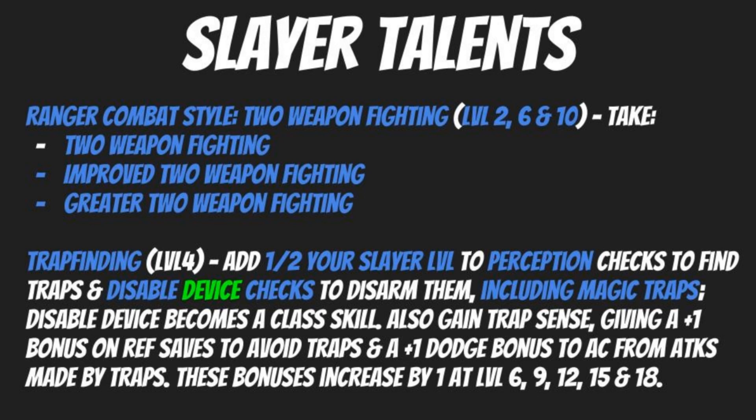For your level 4 Slayer talent, you still want to take Trapfinding. This is wildly invaluable. As Captain Crank pointed out in the Slayer guide series, not only does this give you Disable Device as a class skill and let you add half your Slayer level to Perception checks to find traps and Disable Device checks to disarm them — it also includes magic traps. That's absolutely incredible and puts you on par with the Rogue for one of their core defining class features.